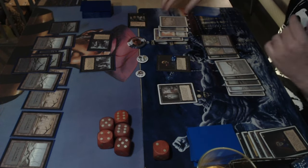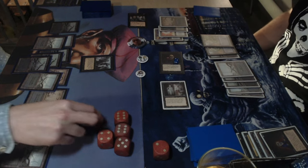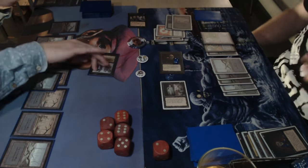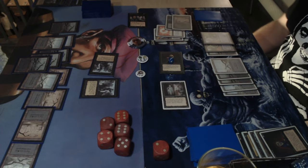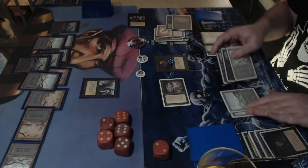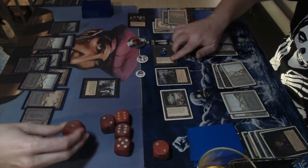Dedek is in a great position, the only problem being he's on two life. Michelle plays another swamp. You could argue Michelle should have waited with the drain life, but then Dedek found the mind twist — he would have lost it anyway. Dedek uses the royal assassin on the black knight and attacks with the Cabal Ghoul for three damage, gaining a counter on his end step.